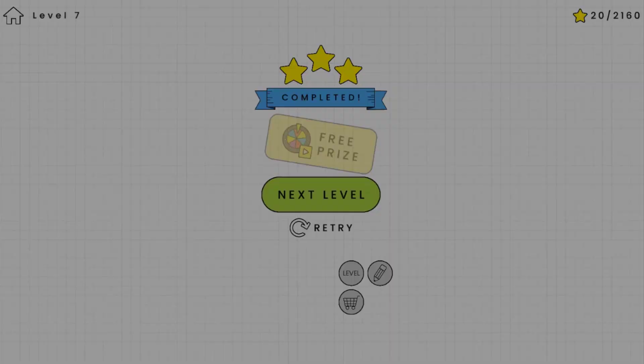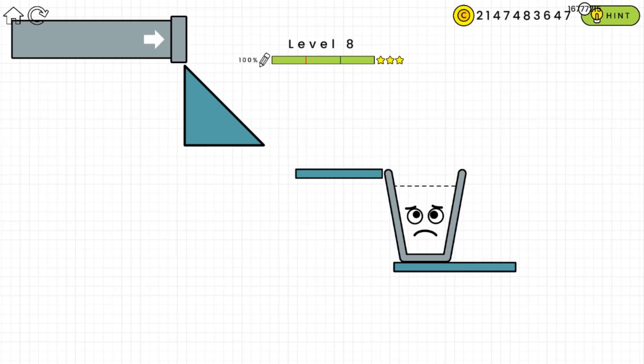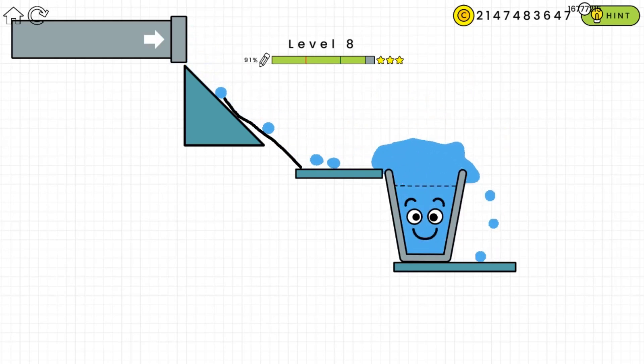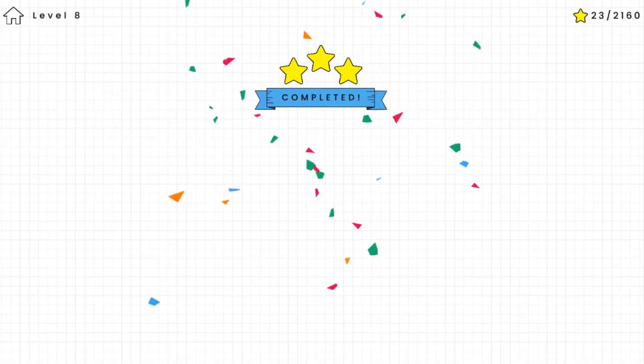Now we're moving on to level eight. This is pretty straightforward — just draw a straight line to cover that hole over there. The glass is filled with water — that was awesome!